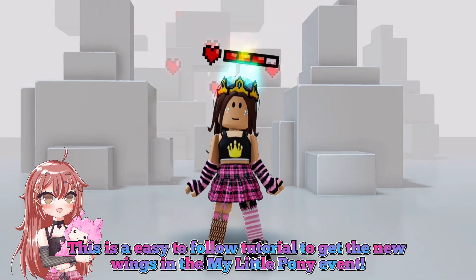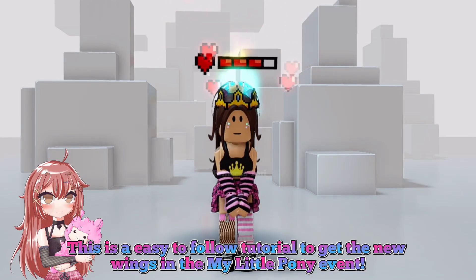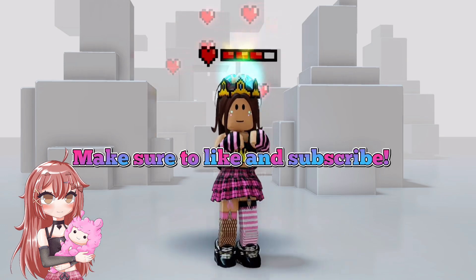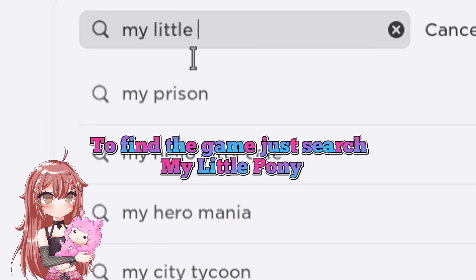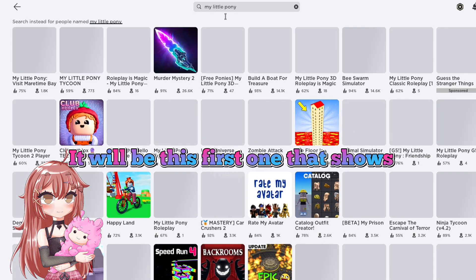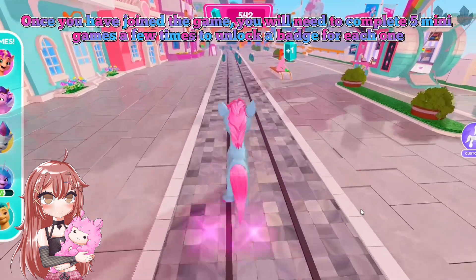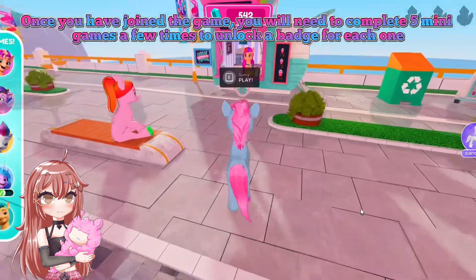Hey everyone, this is an easy-to-follow tutorial to get the new wings in the My Little Pony event. Make sure to like and subscribe. To find the game, just search 'My Little Pony' and it will be the first one that shows up. Once you have joined the game, you will need to complete five mini-games a few times to unlock a badge for each one.